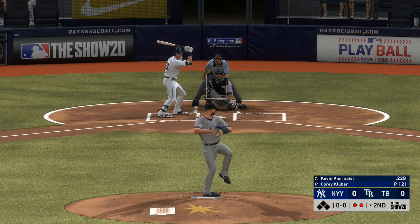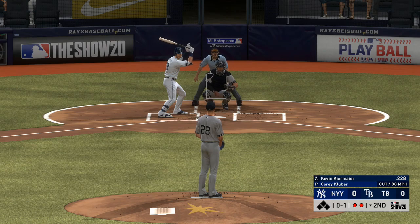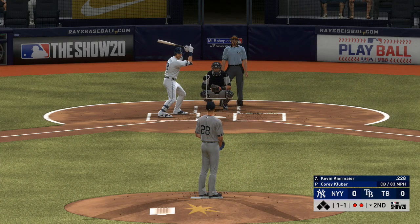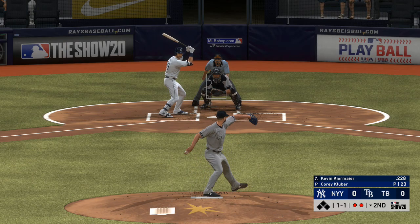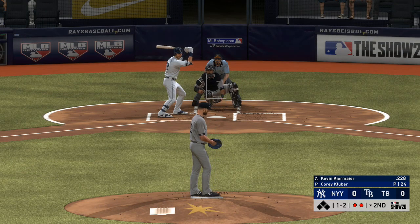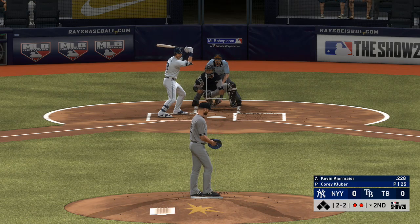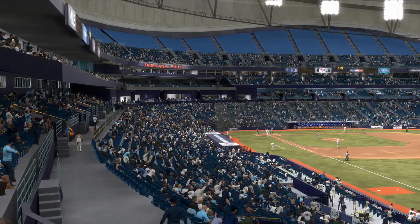Kevin Kiermaier is at the plate now, quickly behind 0-1. A curveball in the dirt for a ball — one and one. And it's a ball and two strikes to Kiermaier. One and two. He lays off the curveball that's in the dirt, and it's back to even at two and two. Good job to lay off that one-two breaking ball. Got him looking, and that'll do it — the inning is over.